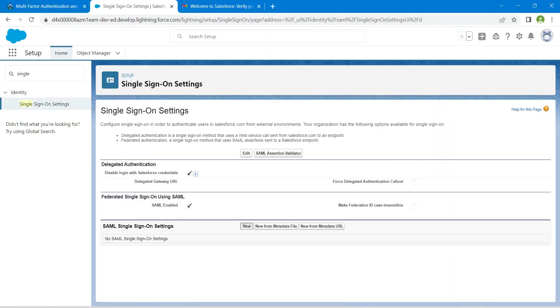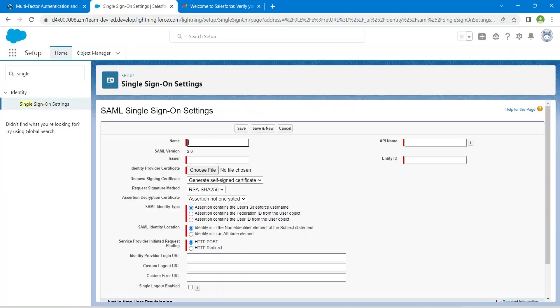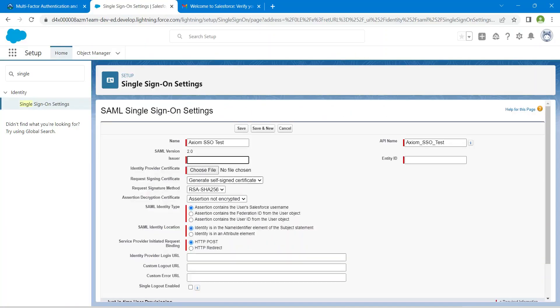Now click on New and get back to our challenge. You just need to copy this value and paste it over here. For the Issuer field, go back to the challenge, copy that value, and paste it.